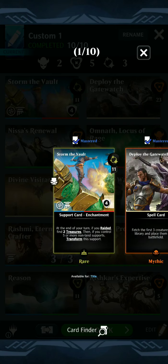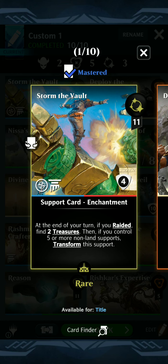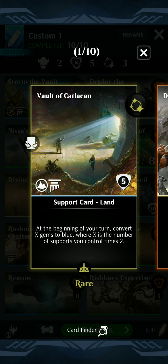And then Storm the Vault, because it's just a fun card. It allows you to trigger at the beginning of your turn once it's been transformed. So your turn starts, it's already transformed — it converts the blue gems, you get creatures, and then you play your hand.